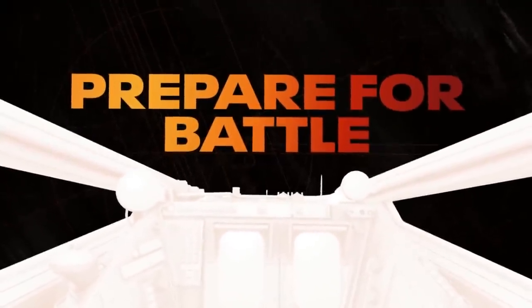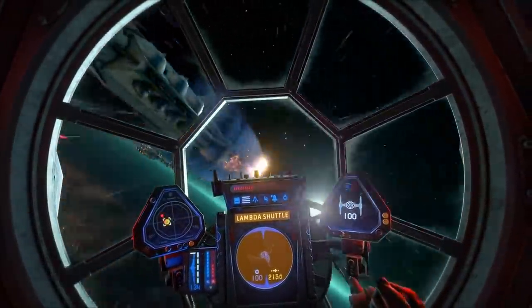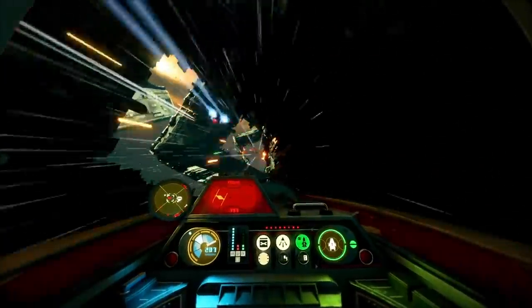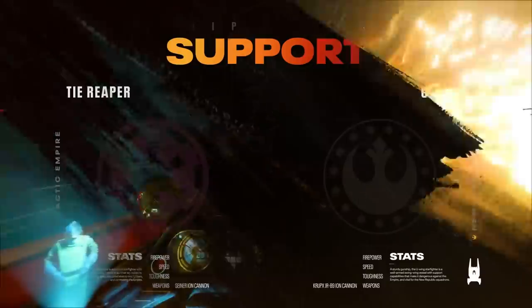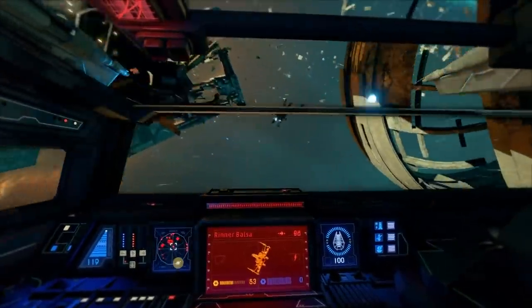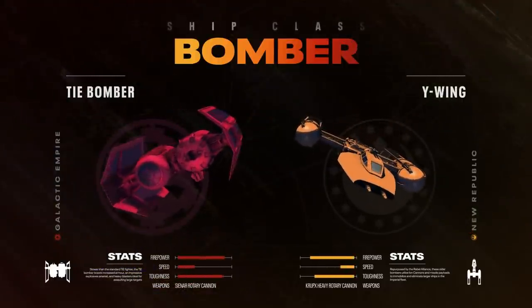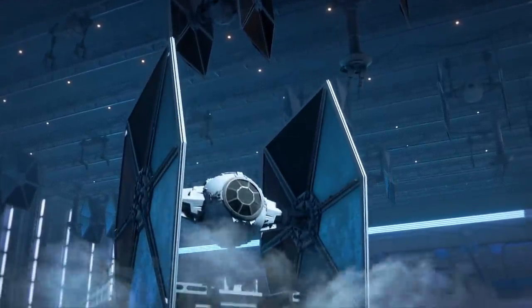Now it jumps to multiplayer and we start to see some of those elements. What I like is there's not a lot of ships — you've got two fighter types on each side. Looking at these stats, they're going to have various trade-offs that feed back into the five-versus-five multiplayer gameplay, as well as the chips and upgrades you get for the ship. The bomber, for example, is very tight but does tremendous damage.